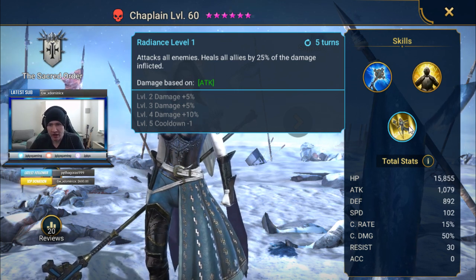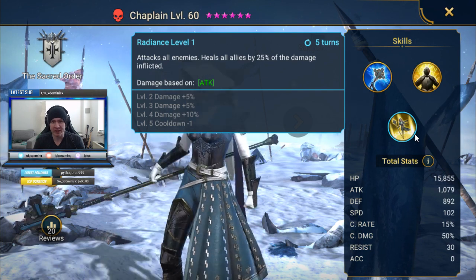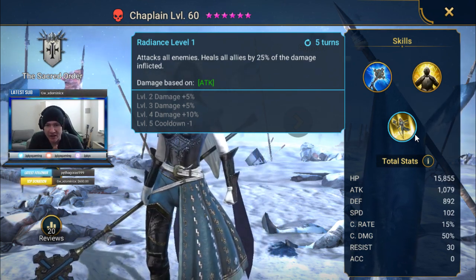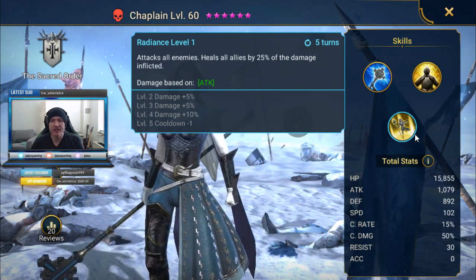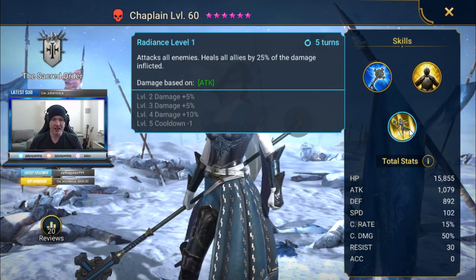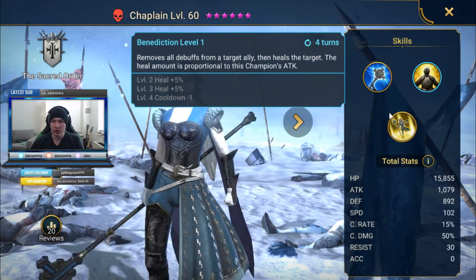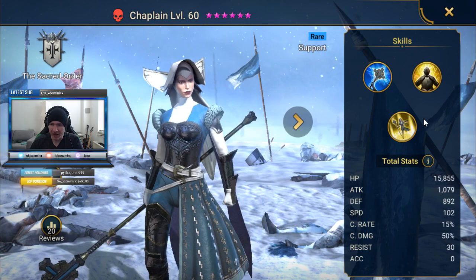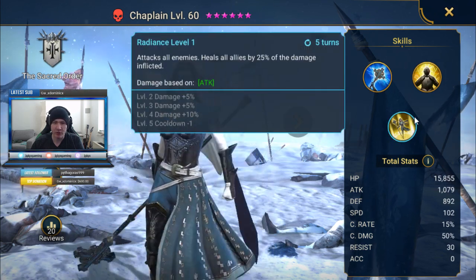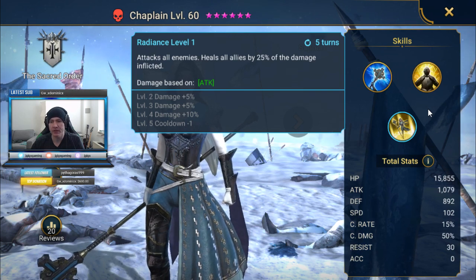Assuming I'm understanding the skill right: if she hits 4 people for 20,000 each, that's 80,000 total damage, and 25% of that is 20,000. So it's a nice heal with the added utility of an AoE attack — you're not sacrificing a turn to heal your team and letting the other side rest. You're still hitting them and getting a substantial heal at the same time. If she can hit for 20,000 on a single target like the clan boss, that's still a 5,000 HP heal for your whole team, which earlier in the game is pretty substantial.